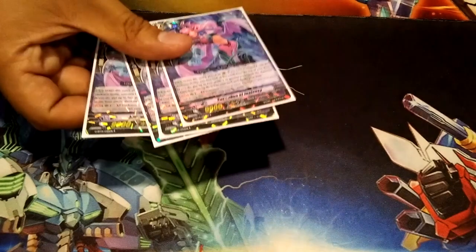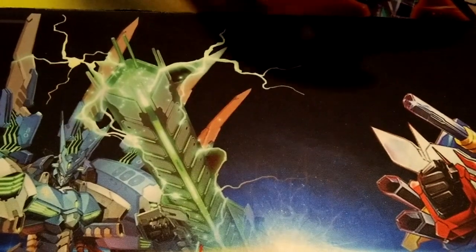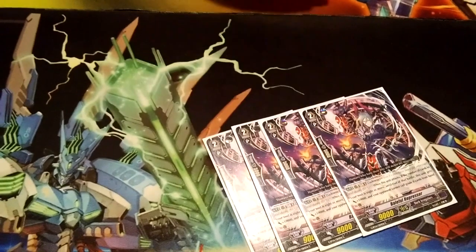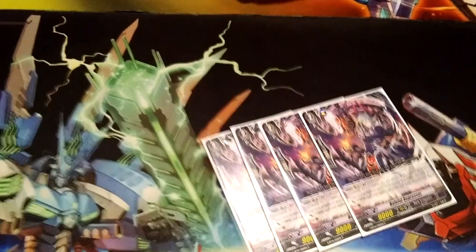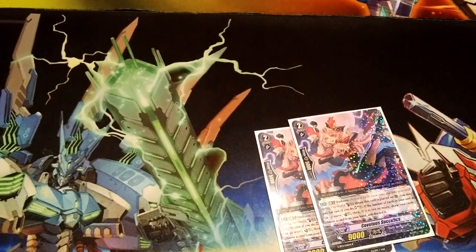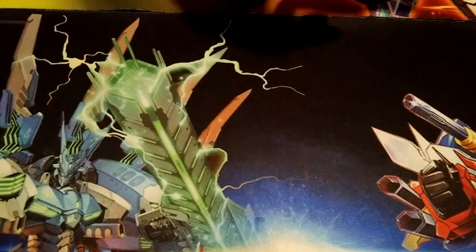It also has a play power of plus 2k for Darkness. Next we have four copies of Baleful Repressor — it's just a better Silent Tom. For GB2 Darkness, it gets plus 10k, so that's a 19k Silent Tom. It's just very good. We have two copies of Covetous Succubus, because those give you extra cards to your hand, and as the game progresses it ends up being a free card to play, because it will counter charge its own cost.